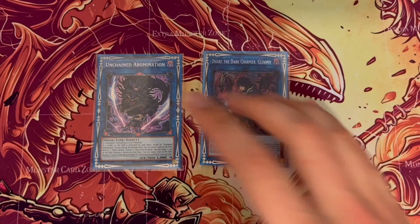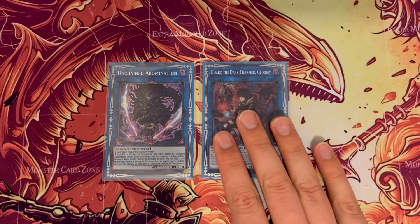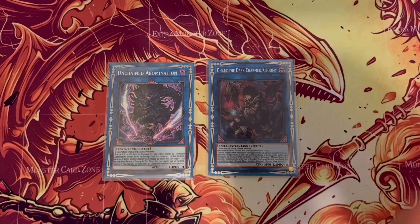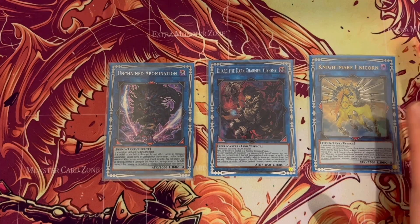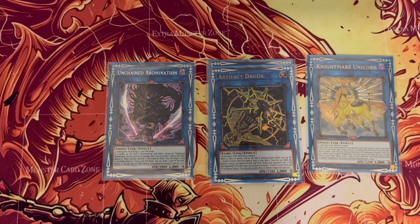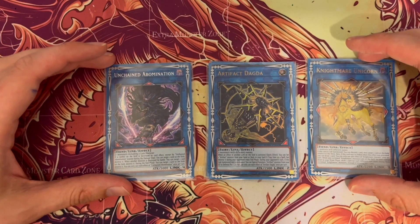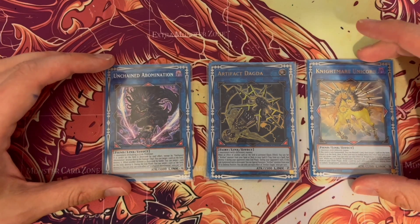I run one Dark Charmer because it's quite easy to bring out and dark monsters seem to be quite prevalent — though I'm thinking about cutting it for Underworld Goddess. One Unicorn because it's a fiend and offers nice easy disruption. And Dagda because it plays Scythe, and if you use other artifact cards — for example if you side Lancia or you're playing against a Thunder Dragon player — you can play Dagda to bring out Lancia, which helps in that sense.